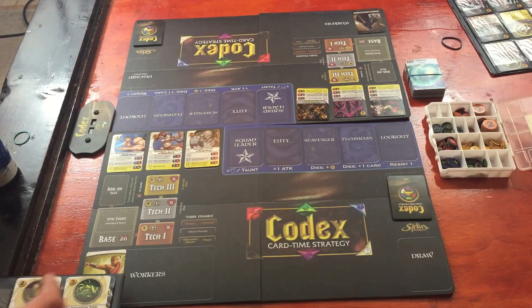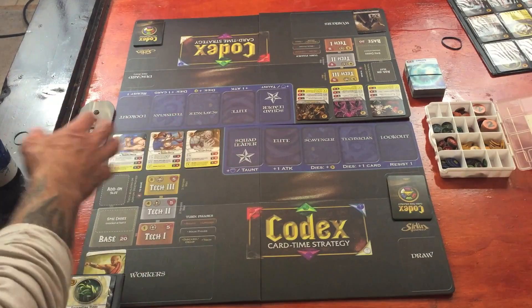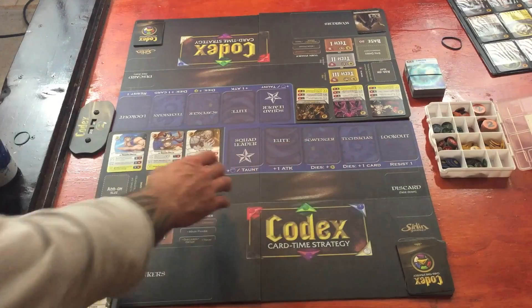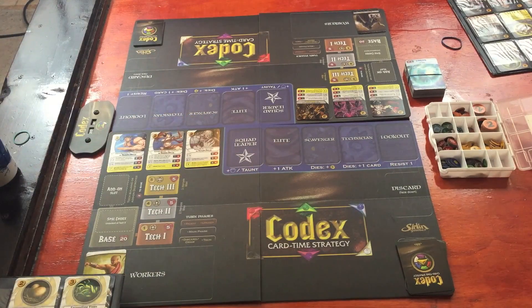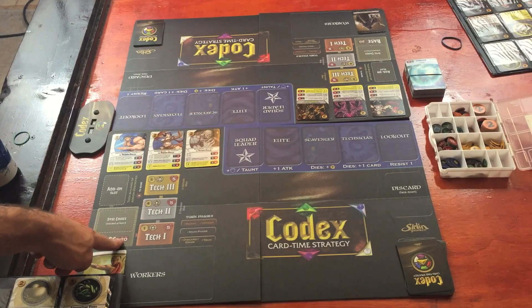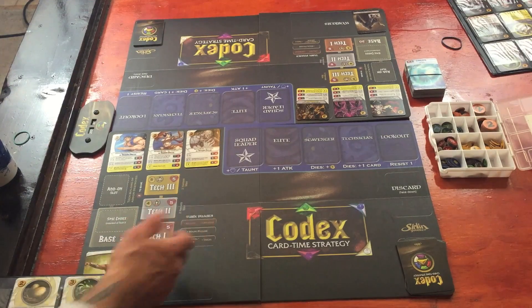So this is the starting setup. Each team has their three heroes right here — this is just their reserve zone, they're not actually in play when they're up here. We've got our draw and discard pile over here. This blue zone is the patroller zone. I think of it as like the top of the castle wall, and everything back here is behind your wall and your base. The object is to reduce the enemy's base down to zero — the bases each start with 20 health. Right here it shows the different turn phases.